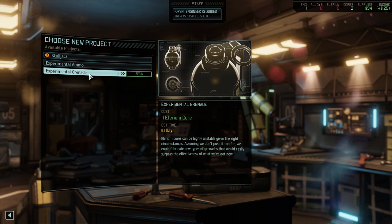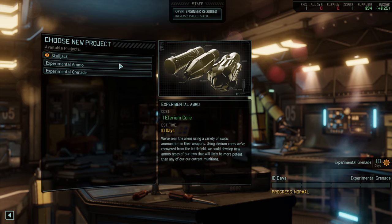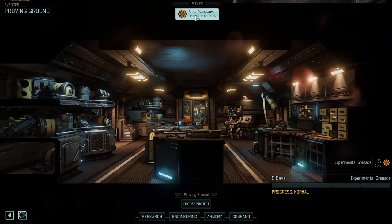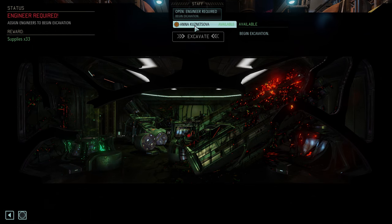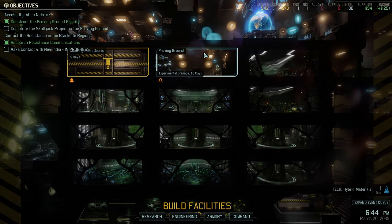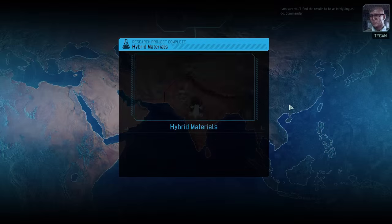I want to try experimental ammo or experimental grenade. Let's try the experimental grenade, why not? We can work on that without the engineer here, because I want to start clearing the alien debris and build more facilities. There are quite a few really important facilities. That will take five days, and hopefully we'll get an engineer from one of the missions. We really need more than one engineer — one engineer is just not enough.